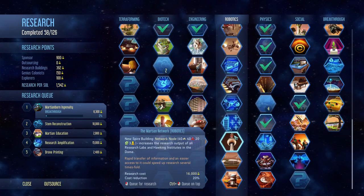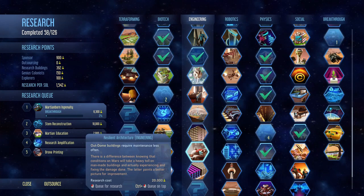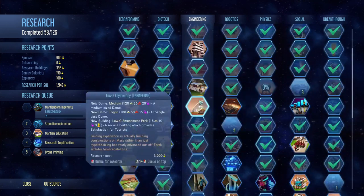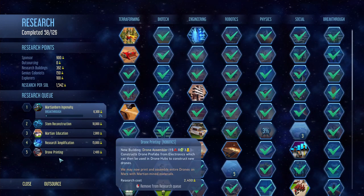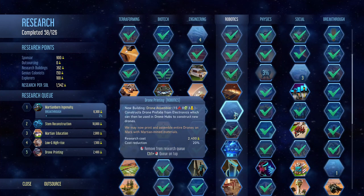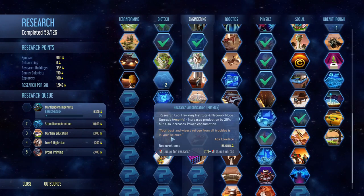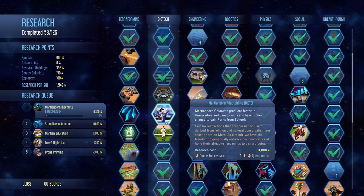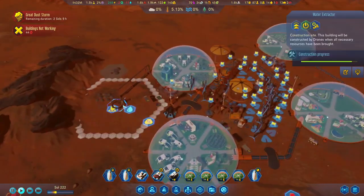We've got a network node, and then there are two wonders. Out-of-dome buildings require maintenance less often — maybe a mega dome. There are apartments — only 1500 research so fairly quick — maybe we'll just get that done since it's very fast, and same with drone printing. Then we can come back to research amplification, which could be the next important one. The medical center and martian born colonies graduating faster in universities would be nice as well. Let's leave it at that and check out incoming.